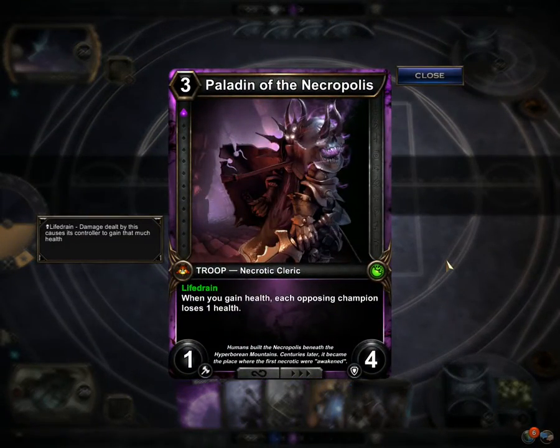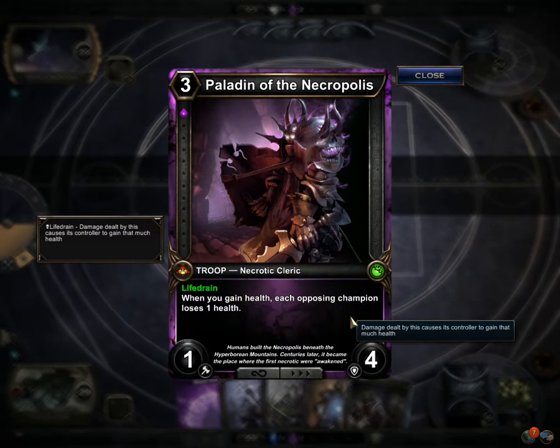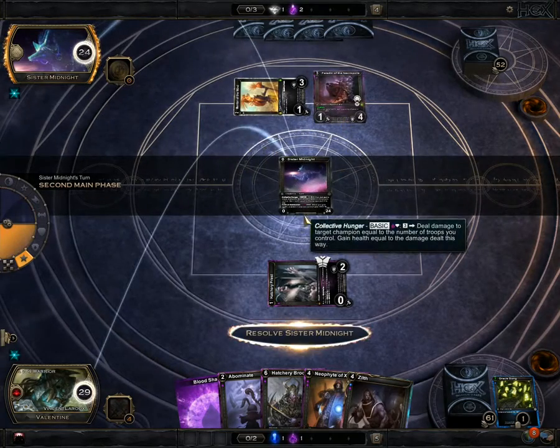Paled in the Necropolis — see, that's where it starts getting to be a pain, because every time it gains life one of its troops gets plus one plus one. And any time it gains health, I'm gonna lose health every time it gains health. And it's got life drain.